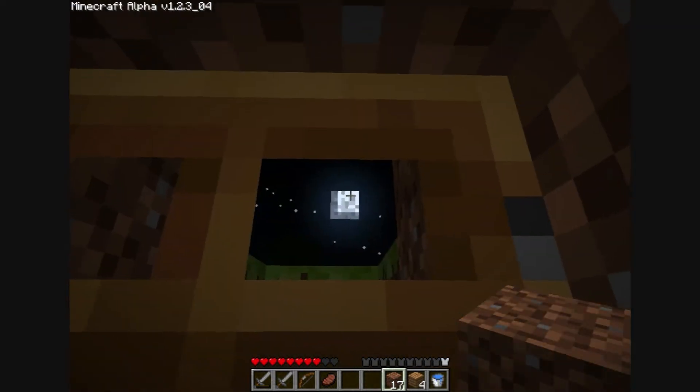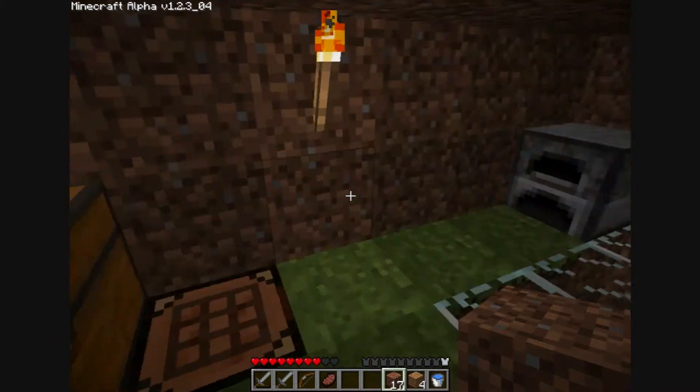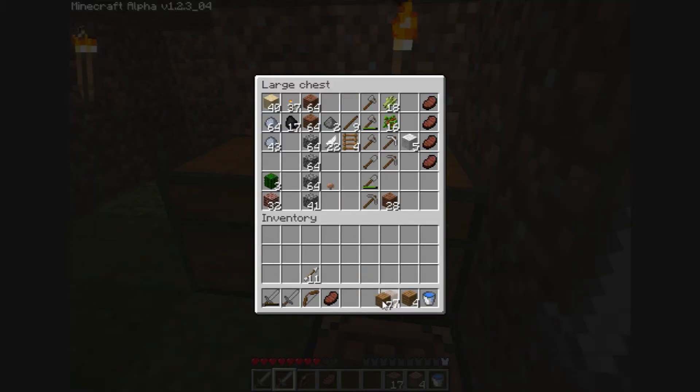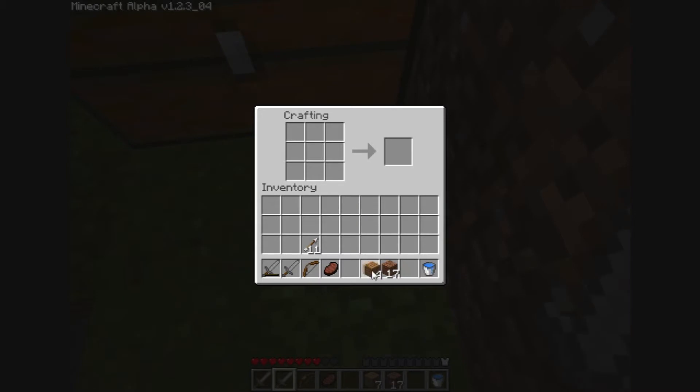There's the moon, you can see. It looks nice. Let's get back out here. Door — we need to build a door, just for the fun of it. Even though we don't have that much wood, I'm going to do it.